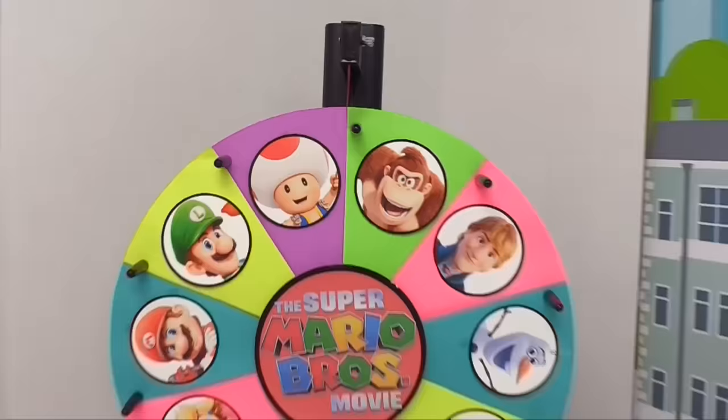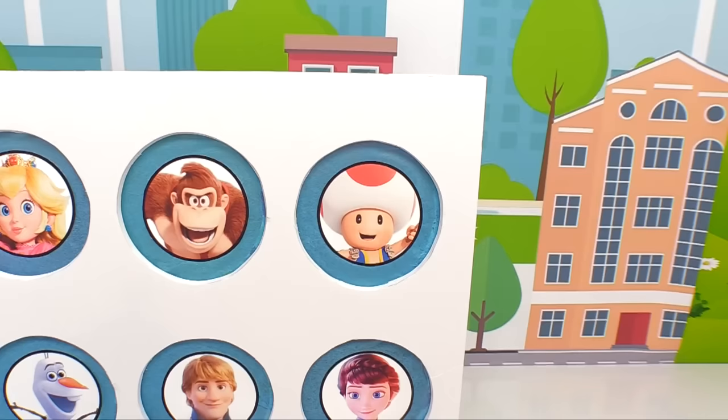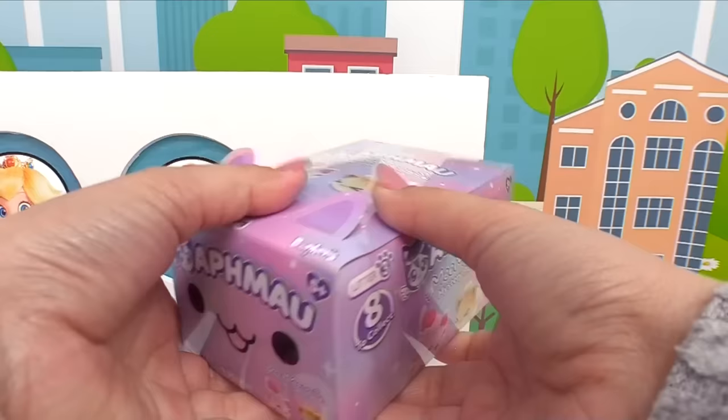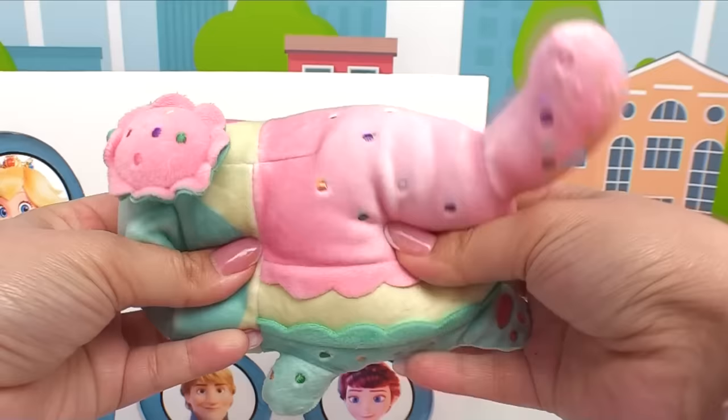First score goes to the Super Mario team — we landed on Toad. Let's see what you've brought us. We have an Aphmau Memeow — it's a cute little plushie. Which little Memeow will we get? Oh look, it's a colorful one. I think it's an ice cream kitty. So cute and soft. Here it is — it's a macaron cat!